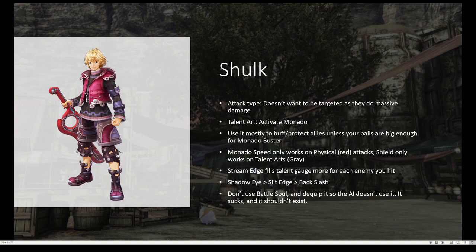A good combo I like to do is Shadow Eye into Slit Edge into Backslash. Shadow Eye lowers your aggro, keeps the enemy off you, and it raises your physical arts, aka Slit Edge and Backslash. Slit Edge, if you hit it from the side — which you can do with the enemy off you thanks to Shadow Eye — lowers their physical defense, and then Backslash is a really strong attack if you hit it from the back. So Backslash plus the physical arts buff plus with Shadow Eye and the enemy debuffed with Slit Edge means a huge Backslash.